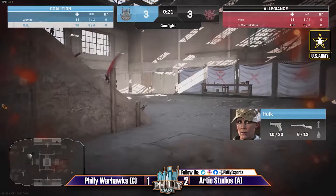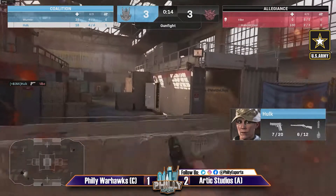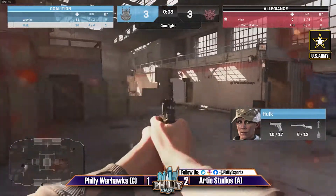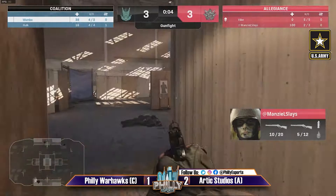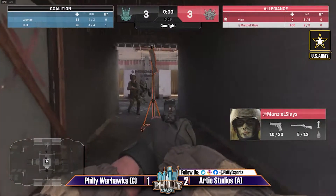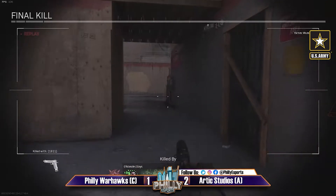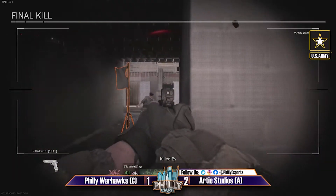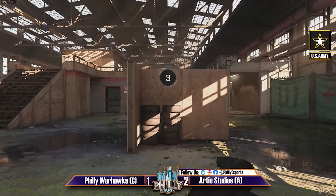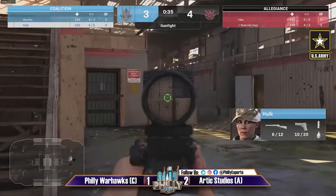Hulk getting taken low there — had the drop — does take out Vibe, good evasiveness from Hulk. Manzel now has to 2v1 to take the lead in rounds. The objective is on the way. Making a run before Manzel goes for it — does take them out and what a hero play! They both lined up and just made it easy — the double kill right at the objective. That's the best play I've seen all day. Gets the lead for Arctic Studios in a really tough position.